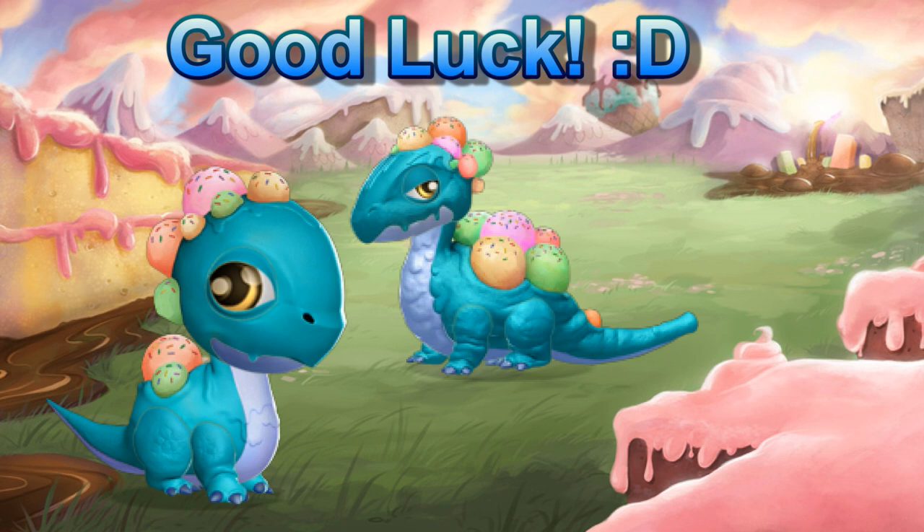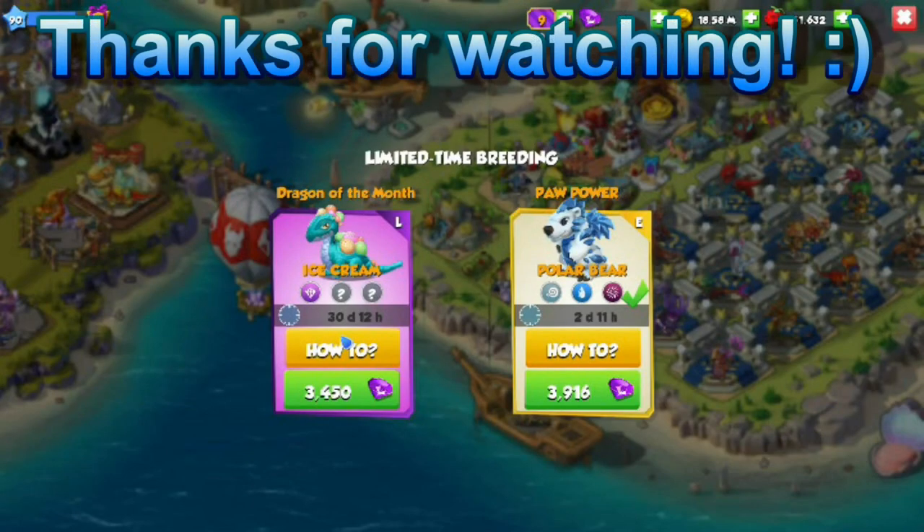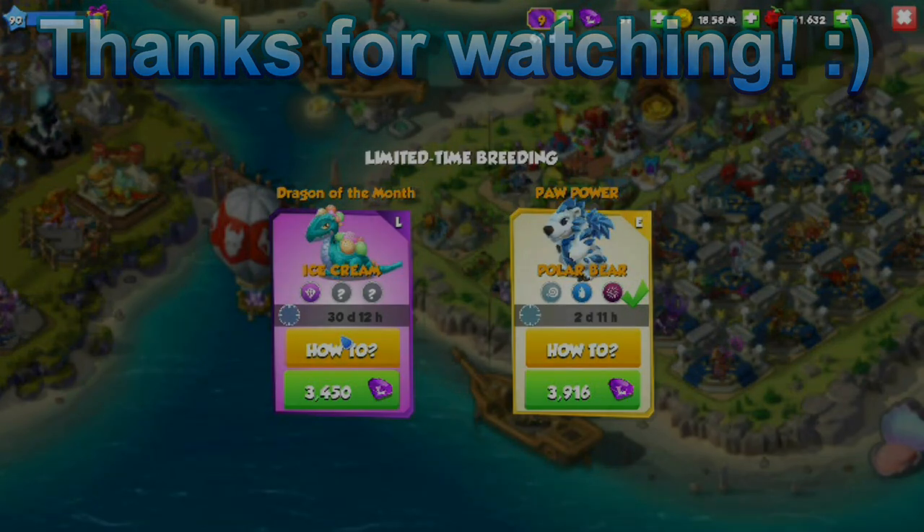The Ice Cream Dragon is a very good legendary and can actually work on a lot of legendary teams, so it might be worth getting your hands on this guy. Thank you very much for watching — we have all month to breed this guy, but don't let that fool you, get him as soon and as quickly as you can. Until next time, thank you for watching and I will see you guys then.